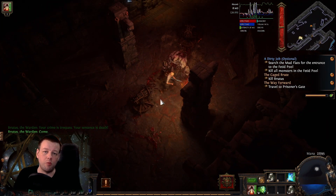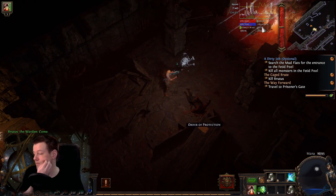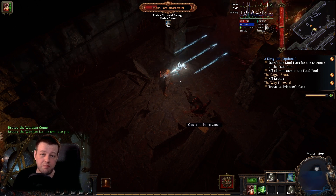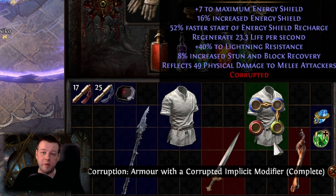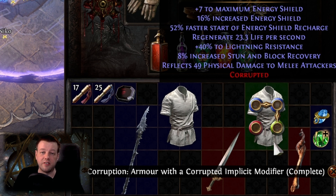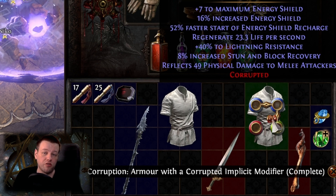Why do I say that? When you corrupt an item with a Vaal Orb, you have four possible outcomes. One is, you can get a white socket — that doesn't matter to us. The second one is, the item will be destroyed, because the sockets, links, and modifiers will all be randomised, so whatever we get is probably worse than a Tabula Rasa.